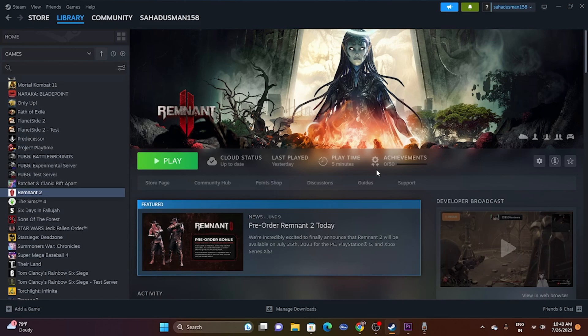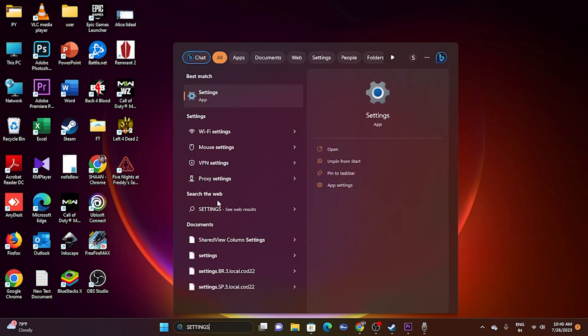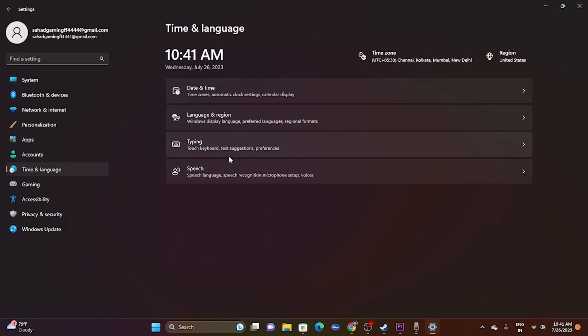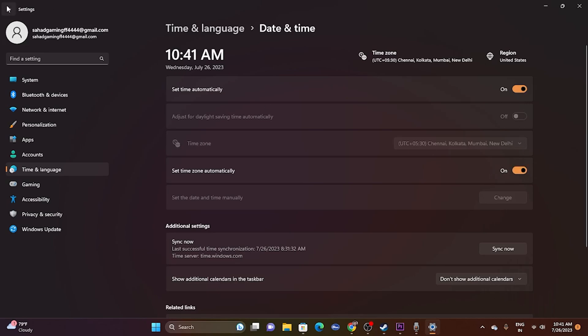If that's not working, move to the next step: check your time, time zone, and region. Go to Settings, then Time and Language, then Date and Time. Make sure that the time and time zone are turned on. By default they may be turned off, which causes the issue, so make sure to turn both on.